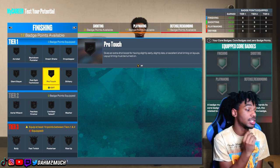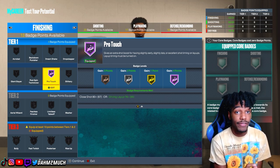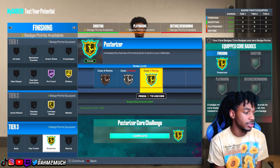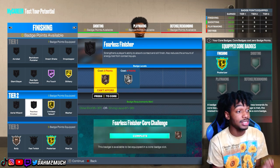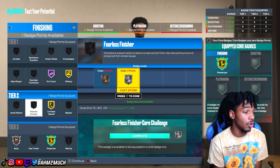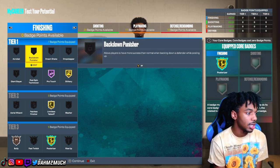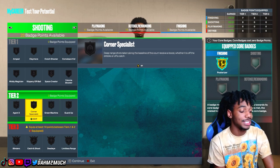Put them at 99 overall to see the badges. For finishing, first put on Hall of Fame pro touch — if you use layup timing it already boosts your layup, and HoF pro touch increases the chance of hitting even more. Then gold slithery, gold limitless takeoff, gold posterizer, and bronze bully. If you want to use those four extra badge points from your build quest, consider putting fearless finisher on silver, or back-down punisher — there are a lot of options, but fearless finisher on silver is something I'd personally consider.